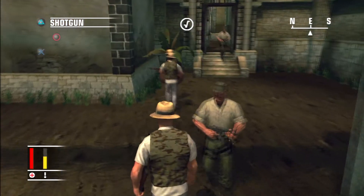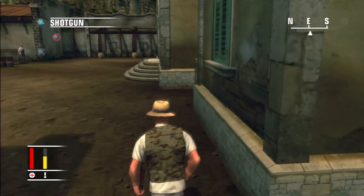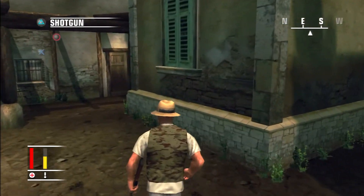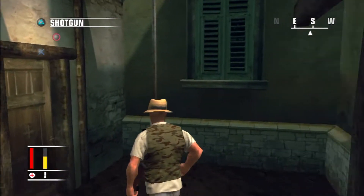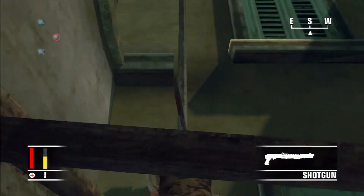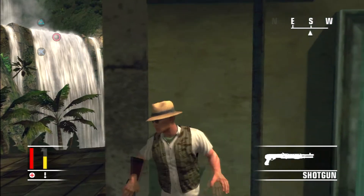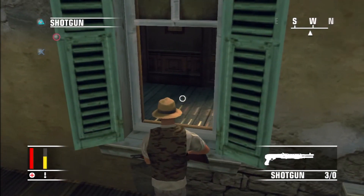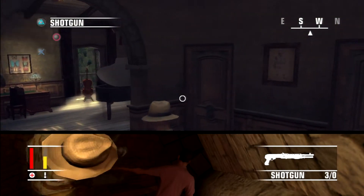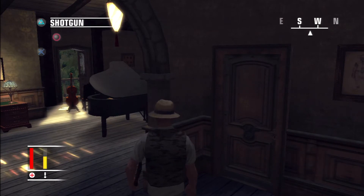Go ahead and just walk out the way he came and head through this door over here. Come all the way down here and head up this drain pipe and over to the roof, in through the window. We're going to wait for our second target to sit down and start playing some music.